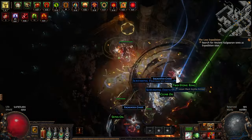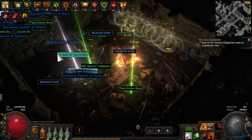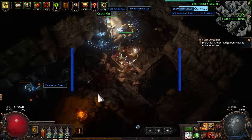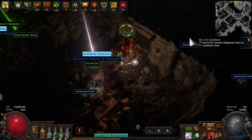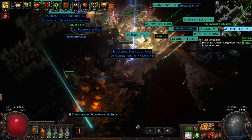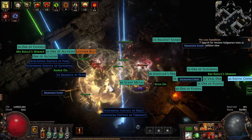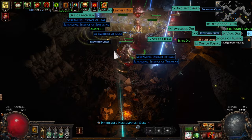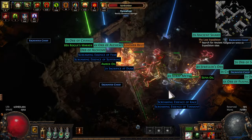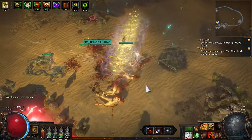So far, this build has been handling mapping and Logbooks very well. Is the single target spectacular? No, it's not spectacular — it's behind something like a Seismic Trapper for sure, but it's not that far off from Righteous Fire. At the moment I'm a little squishier than a Righteous Fire character because in my swap over to Bows I was Spell Suppression capped with my shield, and I'm not wearing a shield anymore. Once I fix that, I think my defenses will be in a really good spot, as I've got a decent mix of evasion and armor, my flasks come back when I'm hit, and I'm pretty close to working in total elemental ailment avoidance via abusing fractured mods on my boots.